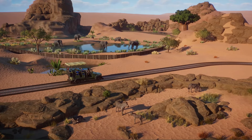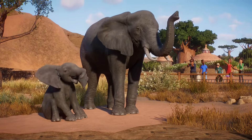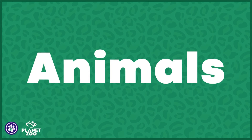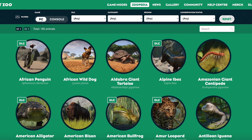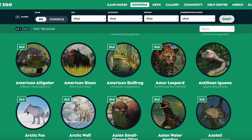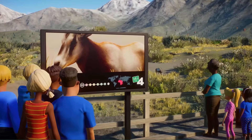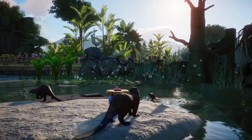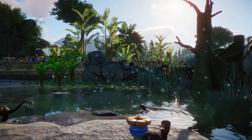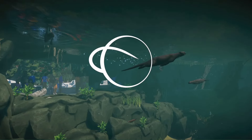And finally, of course, the real stars of the game are the animals themselves. Planet Zoo currently has 180 species, including all the DLCs, the downloadable content, with more to come in the next DLC — we have at least one more confirmed, and we are hoping there will be more that you can get to bring your zoos to life. Animals in the game are super detailed with realistic animations and behaviors that capture their essence and sounds.